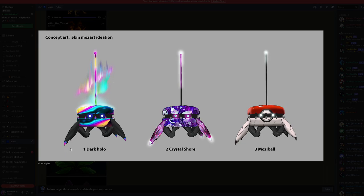Next we've got the dark hollow, which I feel will actually be a default skin option — if you can get that rare default hollow skin, there you go. The crystal shore gives us actual land skins as well. And the Mozza Ball looks like a Pokéball character — I think that's top tier right there. All three of these look pretty cool.